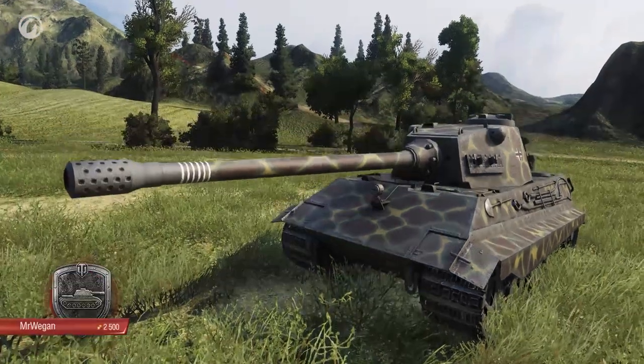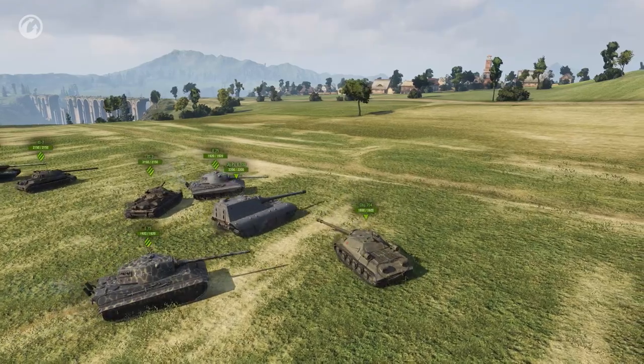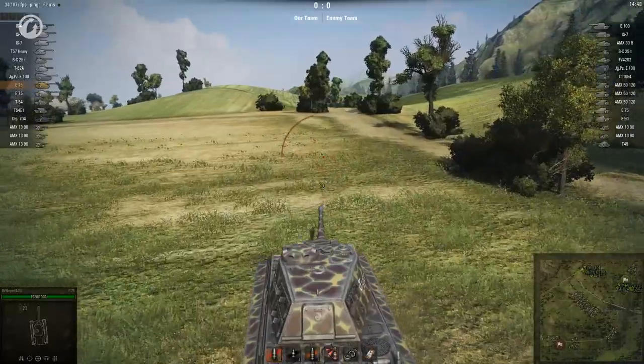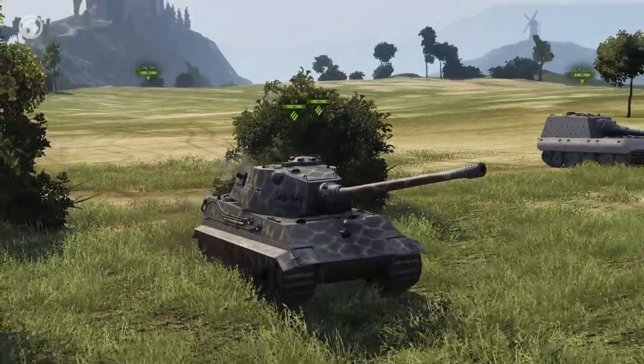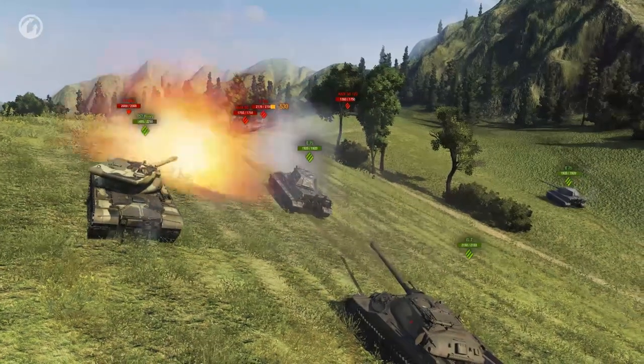Next up, Mr. Wiegand drives a wall of steel called the E75 on Westfield. This tank is famous for its durability, but the enemies have a lot of hard-hitting Tier X machines in their lineup. Wiegand takes point and heads west. There's a large enemy force here, but the damaging hit is friendly fire from behind.